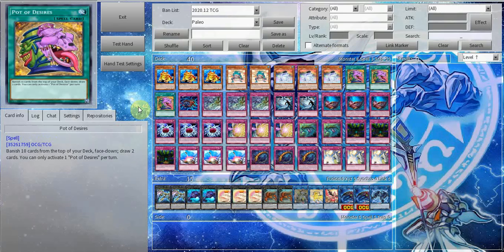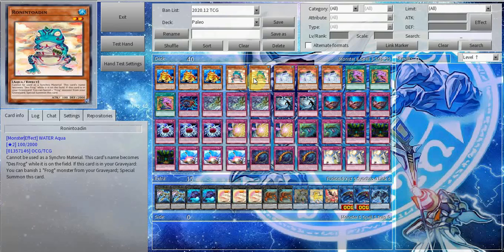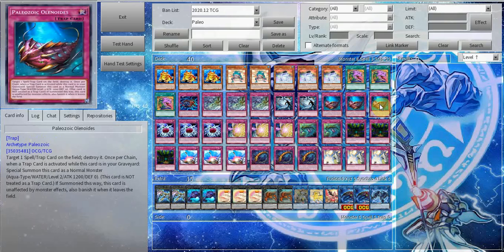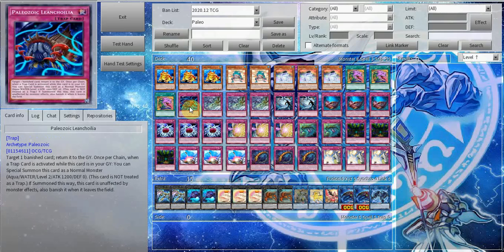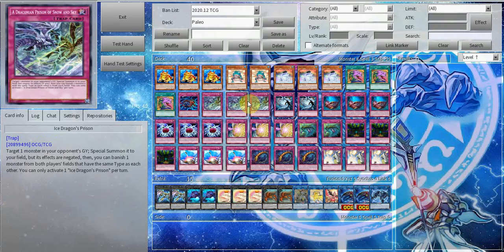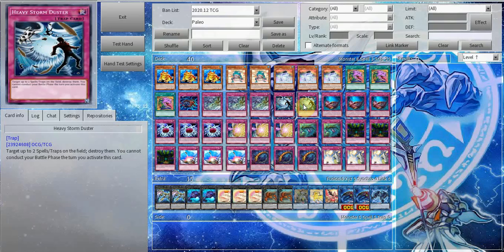Desires is really good since you're not really afraid of banishing anything, apart from maybe double Ronin Toad, which is super unlikely. Next we run one Paleozoic Anomalocaris — this is mainly to recover banished cards like Ronin Toad or banished Paleo traps, since they will get banished when used as link material for Camp Roaster. Being able to refill your graveyard is really nice. The meta does have a lot of cards that can banish, such as Macquereau in Eldlich or Ice Dragon's Prison. We also have triple Ice Dragon's Prison — probably the best generic trap right now.